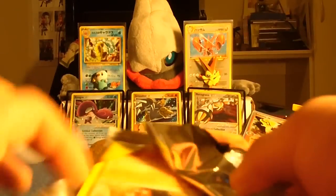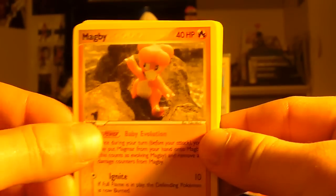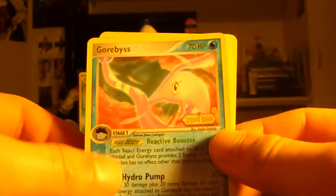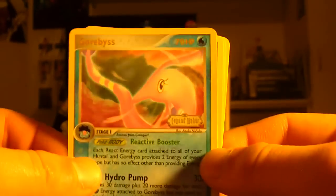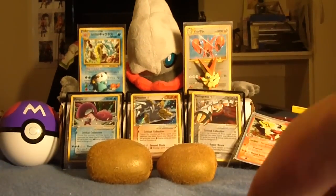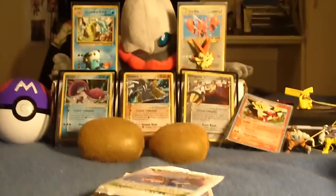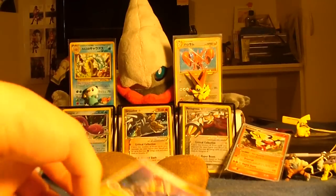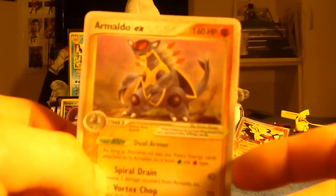Three EXs so far and one gold star — that is better than the box. Here we have a Magby, Sentry, Chinchou, Spheal, Geodude, Gorbis — another one — at least it's a reverse holo. Rare is a Pincer, very nice. Tangela and an Anorith. There you guys have it, a few more packs left. We are actually ahead of schedule. One last look at this epic Armado — freaking Godzilla, man.